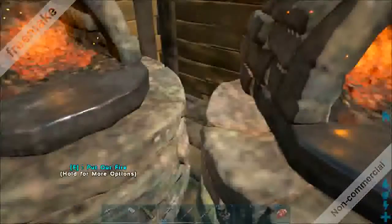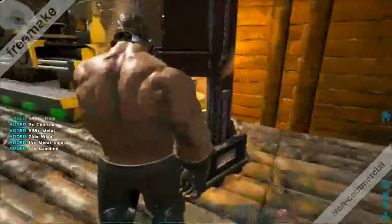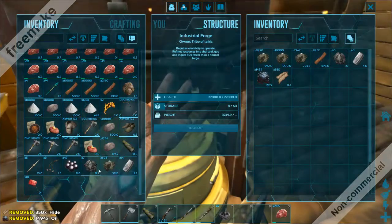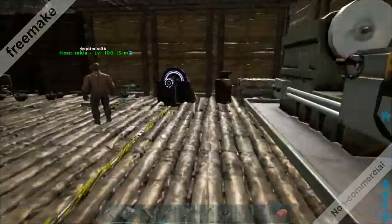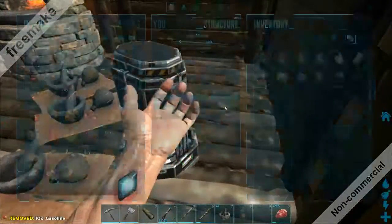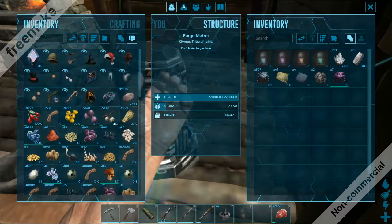We're going to destroy all these things right here — the ovens. And now we're waiting. We're already waiting for something else to get made. So Alchemy Forge — now we're just waiting for the Alchemy Forge. And we just need electronics and polymer.